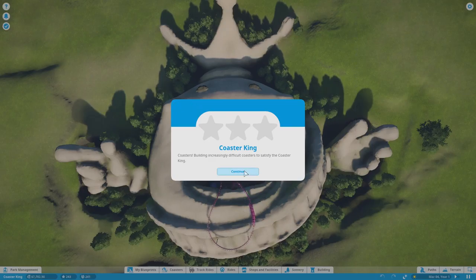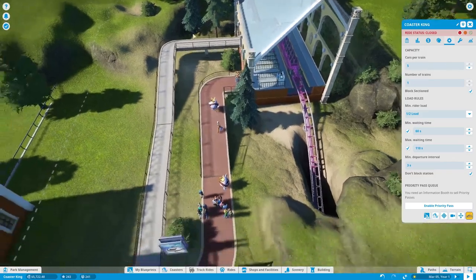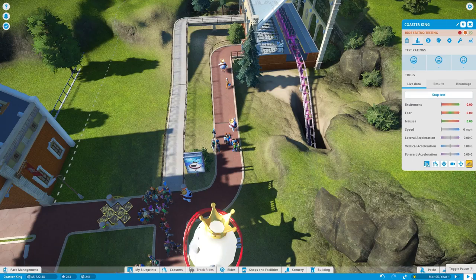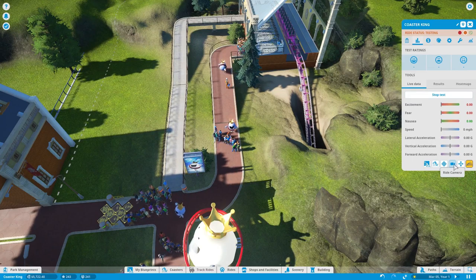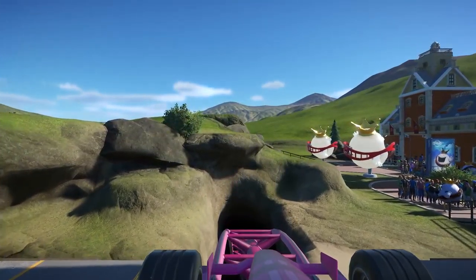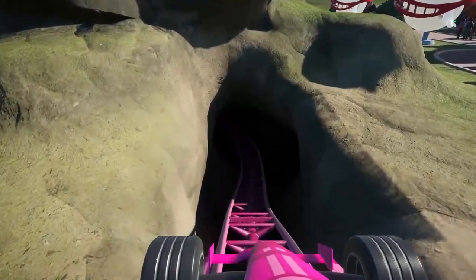We start with a coaster that comes out of a mouth, which is a little bit weird. We'll ride that one to start this off. But first, we'll click the test button and increase the number of cars per train so we can get people flowing through faster. It does have to test itself, so we'll be on the ride camera while it does. It's a pretty nice ride — fairly leaning towards scenic more than anything else, but it's really cool. I like this coaster.